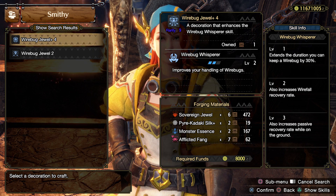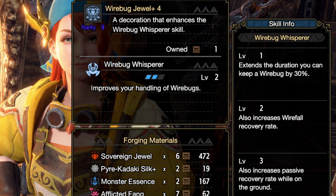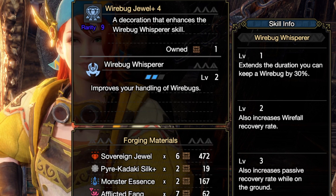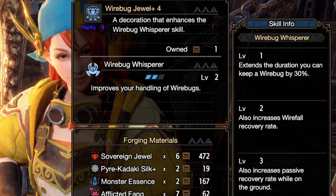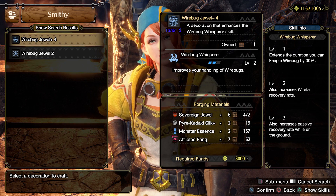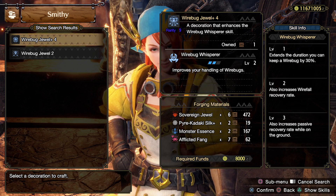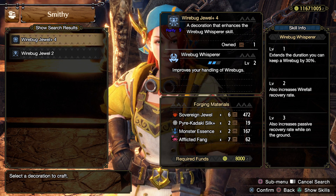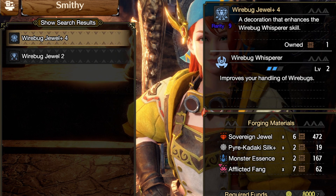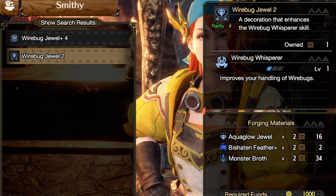There are other skills that will help with this effect. The number one obvious synergy is Wirebug Whisperer — at level 1 it extends the duration of extra wirebugs you pick up by 30%, and at level 3 it increases the passive recovery rate while on the ground. This helps maximize the time you can have four wirebugs, so at very least level 1 of Wirebug Whisperer is a very good idea. There is a four-slot decoration for two levels, or a two-slot for one level.